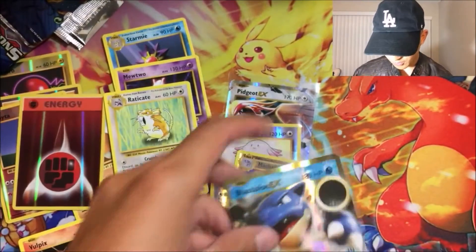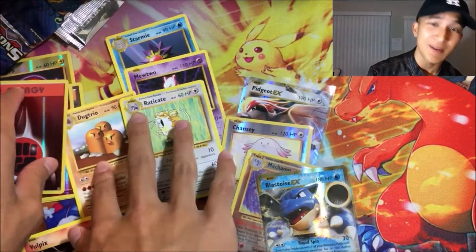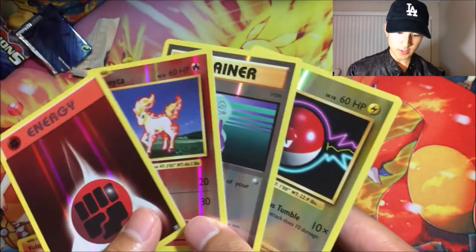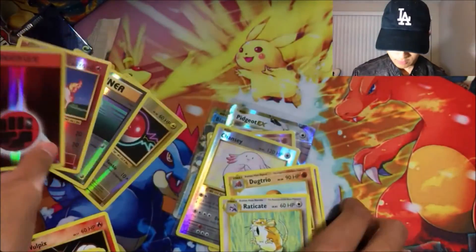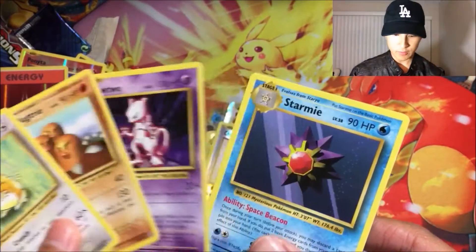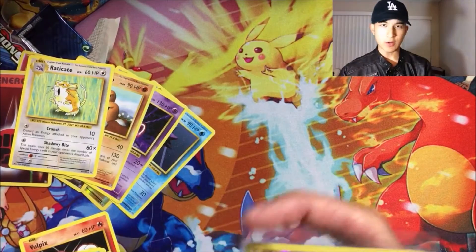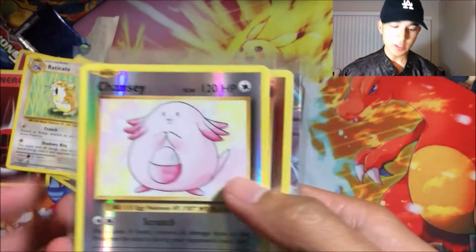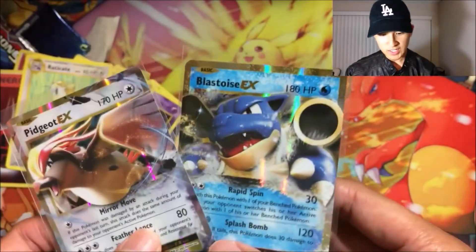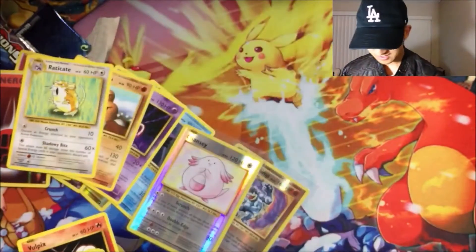Let's do a quick recap. Non-rare reverse foils: Fighting Energy, Ponyta, Potion, and Voltorb. Normal non-holo rares: Raticate, Dugtrio, Mewtwo, and Starmie. Two reverse rares — not quite sure if they're holo foils normally — Chansey and Machamp. And two EX cards: Pidgeot EX and Blastoise EX. Pretty happy about that — that's awesome right there.